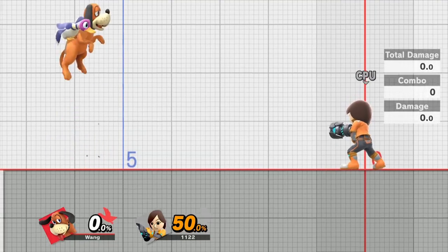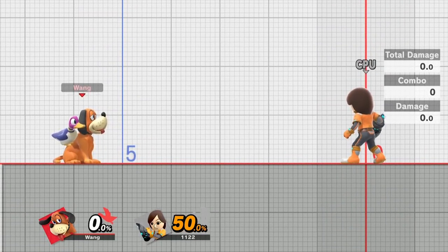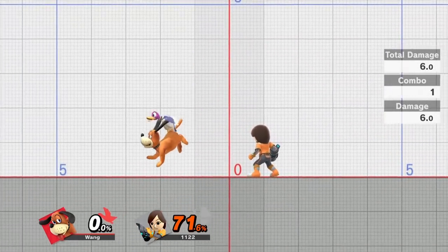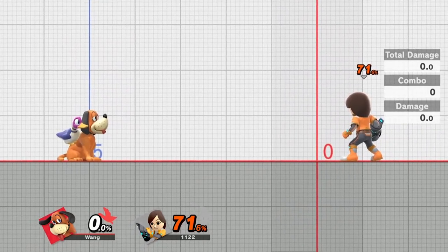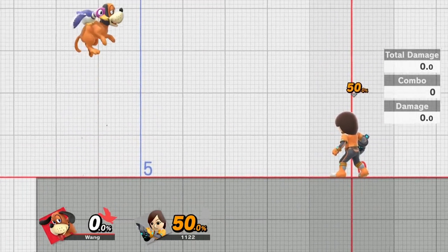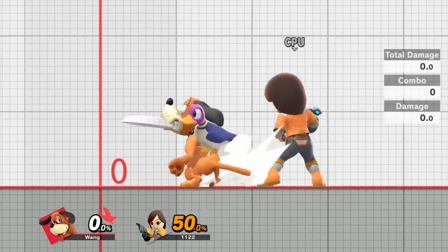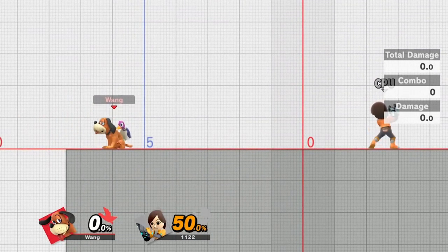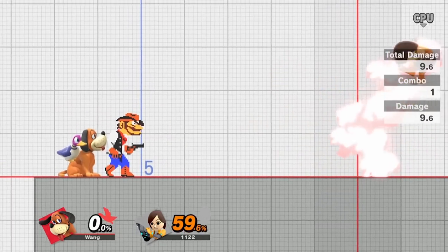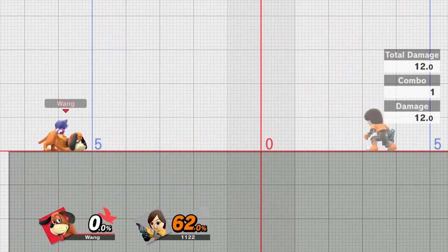Now let's talk about how to utilize these gunmen against most characters. The main thing to remember is this is space that you can control, and you're able to act independently of the gunman. Most people think of Duck Hunt's projectiles like a charge shot — 'I can't move, I gotta hit them with the can.' The way you always have to think about Duck Hunt is that most of his projectiles are assists. The gunman is a lot like a marth-beam assist — they come out and just cover the ground for you, especially orange coat since he acts so quickly.